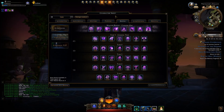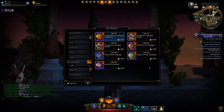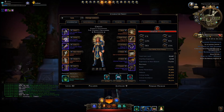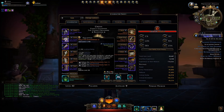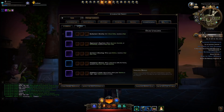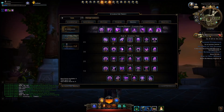The only point at which I recommend investing any Zen or Astral Diamonds into purchasing campaign buyouts would be when you're at end game — when your character is pretty much maxed out and there's nothing else to work on: all your enchantments fully ranked out, all the best-in-slot gear for your build, companions, mounts, and insignias. That is when I would start working on and building up these boon points.